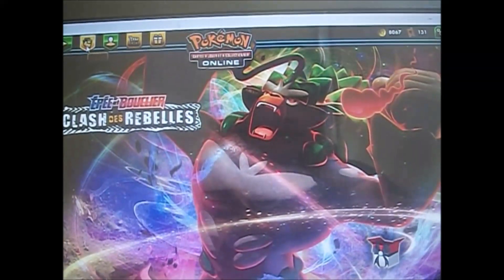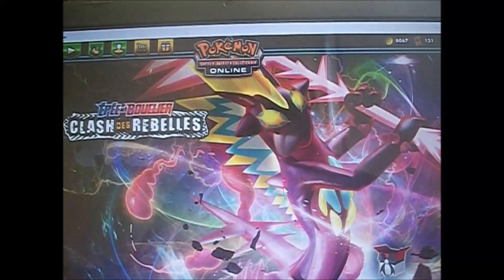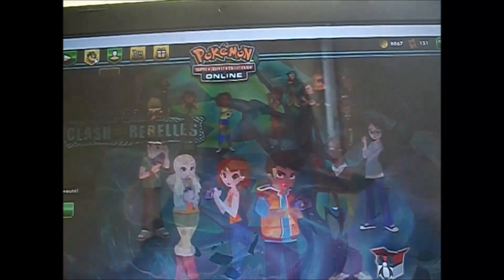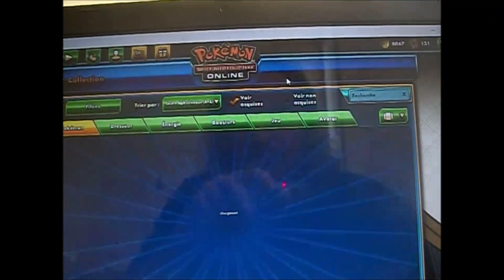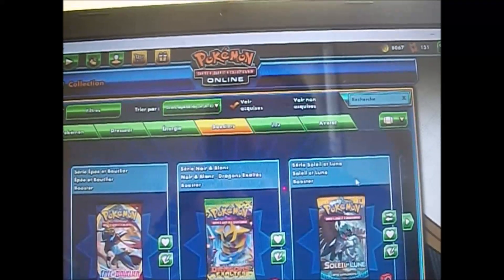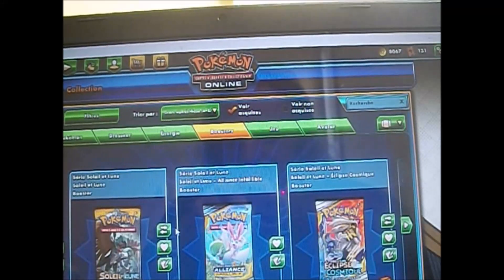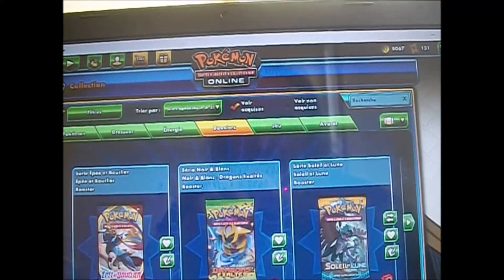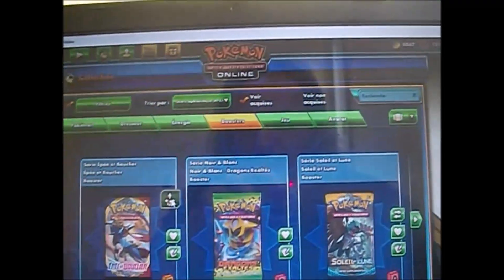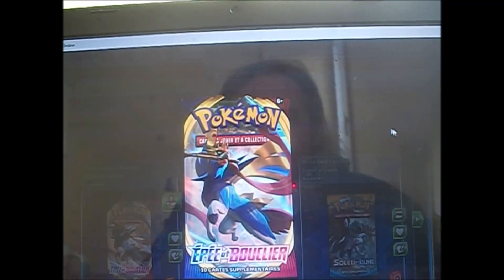Donc nous allons commencer. Il y aura bien sûr un jeu durant cette vidéo comme toujours, et nous allons voir les boosters qu'il y a. Nous allons voir les cartes que je vais obtenir dans ces boosters. Nous allons ouvrir les 4 boosters Épais et Boucliers que j'ai là, et nous ouvrirons une autre série aussi. Donc nous allons découvrir les cartes qu'on obtient dans Épais et Boucliers.